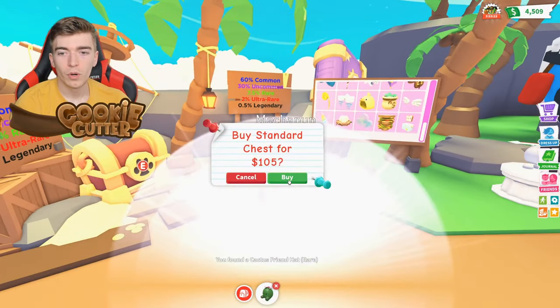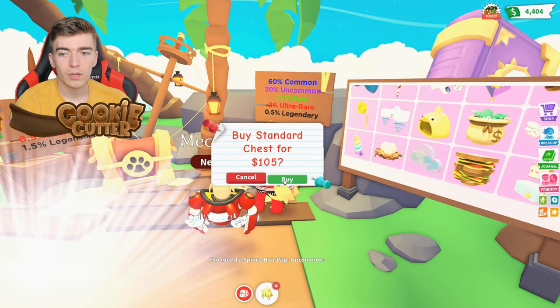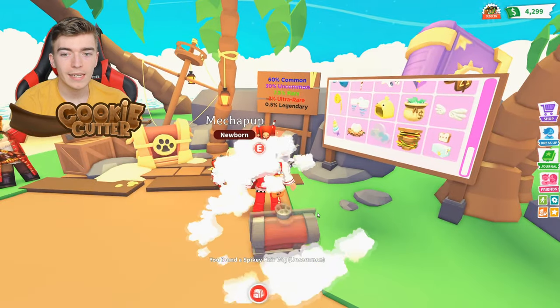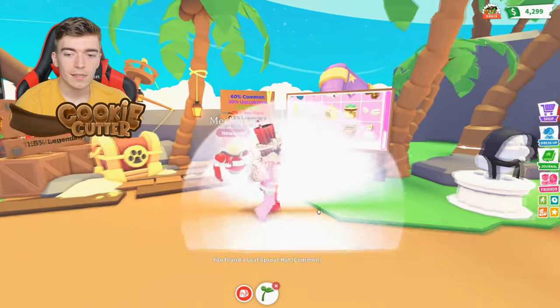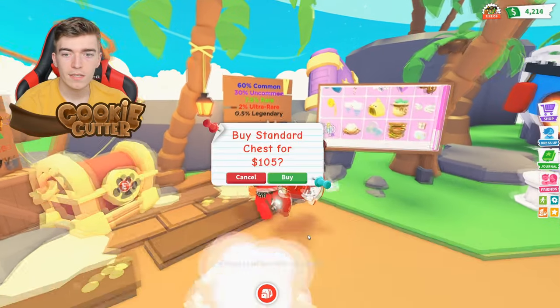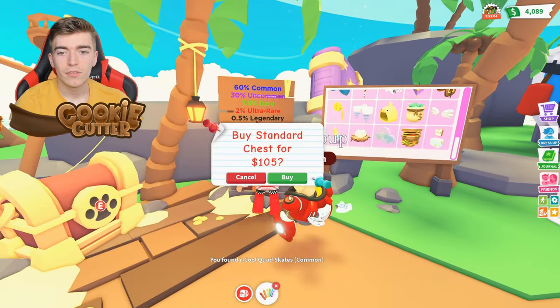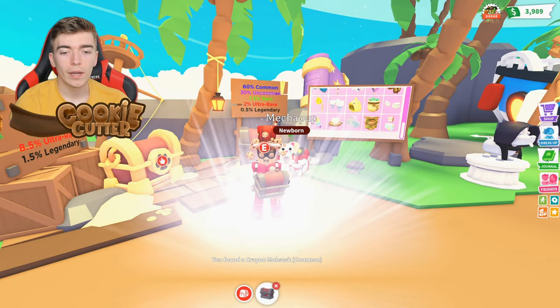We'll open up a few more. A cactus friend hat — these are pretty fun to open. It would be cool if it showed me which ones I need, as it's meant to, but apparently it doesn't want to. Watch me spend all my bucks — this is gonna be the quickest way I've ever spent my bucks in Adopt Me, just because these things are so quick to open.